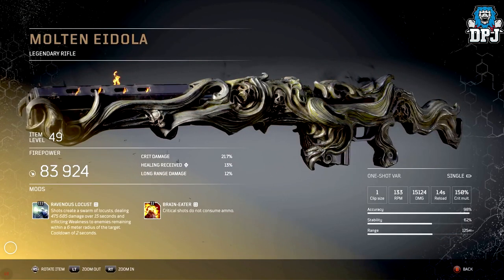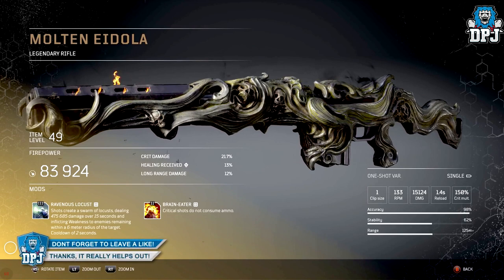Next up we have the Molten Idola — a legendary rifle that again looks incredible. Look at those embedded skulls within that framework. This weapon's unique mod is called Ravenous Locust: shots create a swarm of locusts dealing damage over 15 seconds and inflicting weakness to enemies remaining within a 6 meter radius of that target, with a cooldown of 2 seconds.